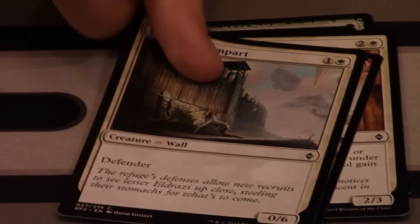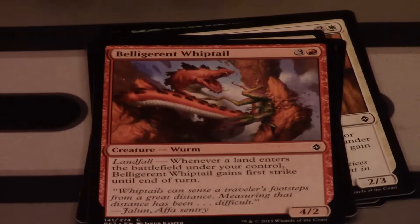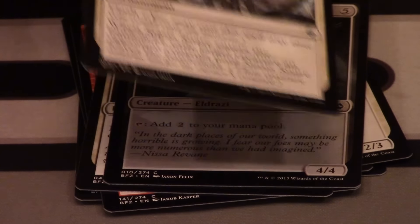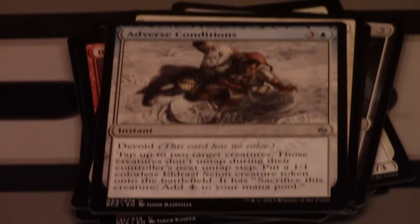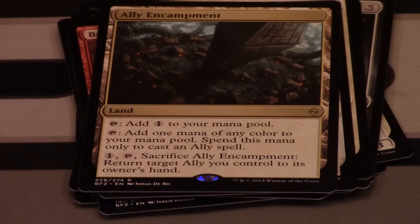Fortified Rampart, Belligerent Whiptail — I played that in my sealed deck, it was amazing. Smite the Monstrous, Cullex Channeler, Stasis Snare as our first uncommon, Encircling Fissure, and Adverse Conditions. Our first rare is an Ally Encampment — I am so happy I got a card for my ally deck! Yes! With an Island and an Eldrazi Scion token.